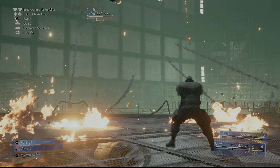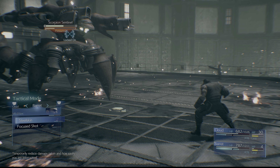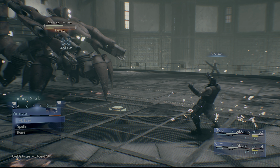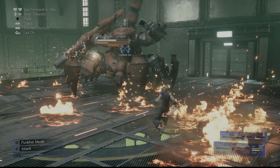As you can see here, my Steel Skin ran out, so I was starting to get interrupted, and you do want to bring that back as soon as you can. It only costs one ATB charge, and it's fairly easy to build charges with Barret in this fight.